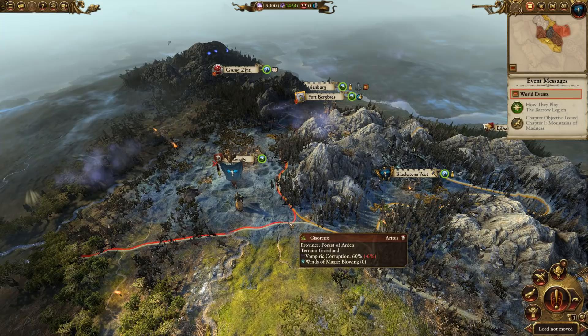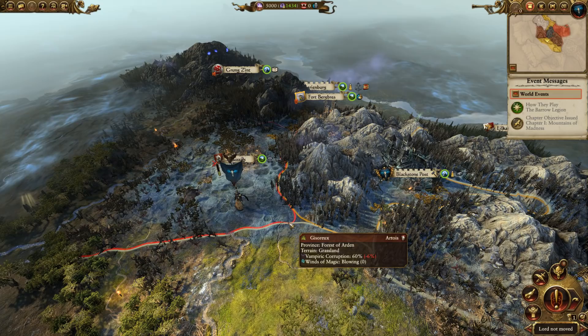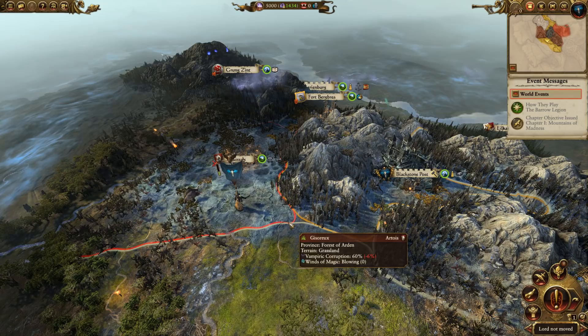Here we are on turn one in a Barrow Legion Legendary Difficulty Immortal Empires campaign. Just like in the other guides, we need to understand the strengths and weaknesses of the Vampire Counts before we do anything. Our biggest strength is our magic. The vampires have the strongest lore of magic in the game — the Lore of Vampires — and you absolutely want all of your armies making maximum use out of it. No other lore of magic is as powerful.